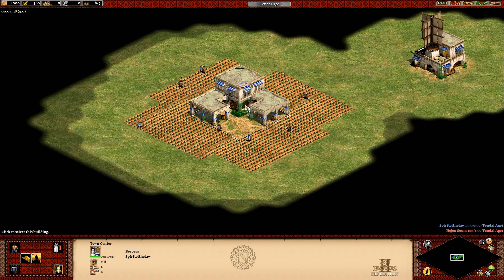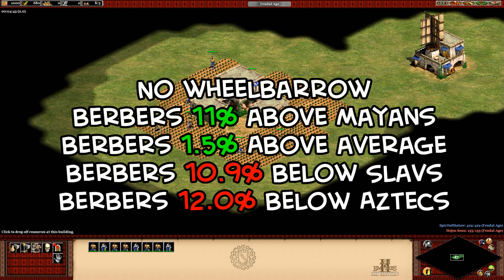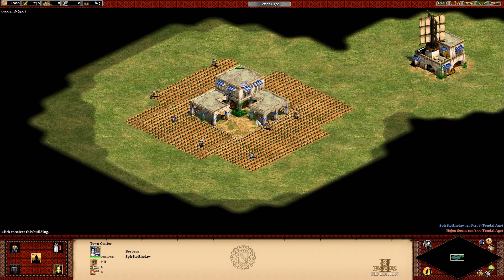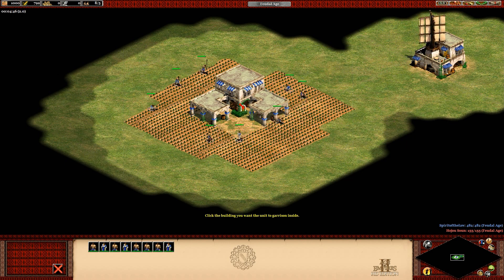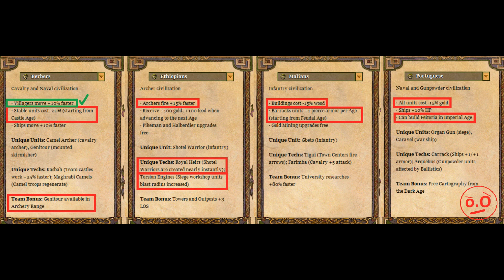The last civilization I tested, and probably the one you're most curious about, is the Berbers. One of their bonuses is 10% faster villagers. Now after testing them, I found it makes surprisingly little impact, and increases the farming rate above the average civilization by about 1.5% before wheelbarrow, and about 2.5% after. Honestly, I was expecting a bigger effect size with this one, and I wouldn't even consider this a notable farming boost at all. Hopefully some of the other bonuses of the new African Kingdom civilizations are similar, and that they aren't as big as you might expect, since they look pretty strong on paper.